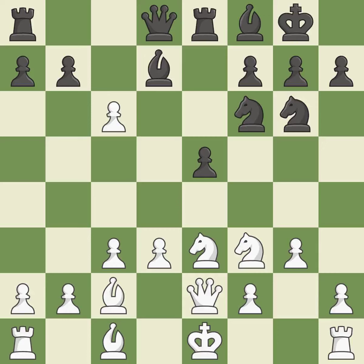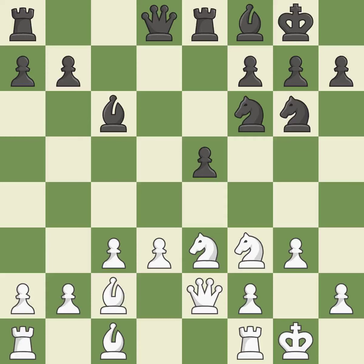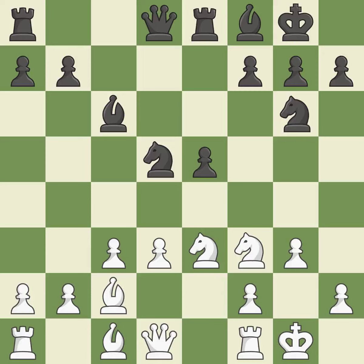It is a fair deal after all captures. Recaptures. Castling develops a rook while also moving the king to safety. Castling to the same side of the board as the opponent tends to lead to less sharp positions compared with opposite side castling. This offers an equal trade of pieces. This threatens to win a queen — excellent. This prevents the opponent from being able to win a queen.